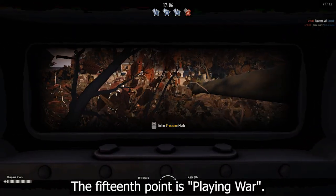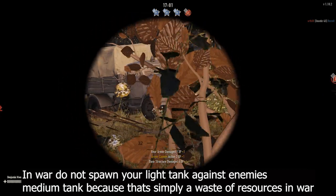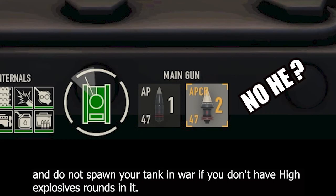The fifteenth point is playing war. In war, do not spawn your light tank against an enemy's medium tank because that's simply a waste of resources. And do not spawn your tank in war if you don't have high explosive rounds in it.